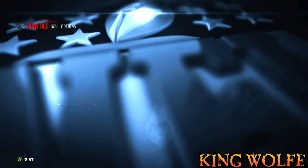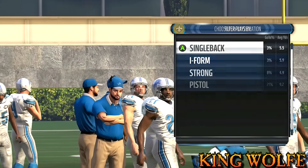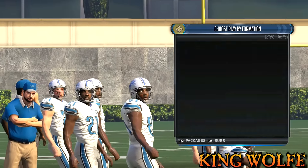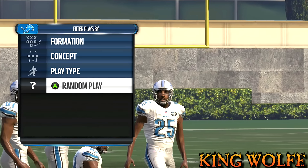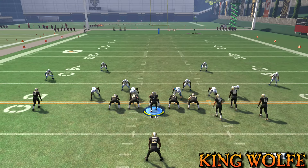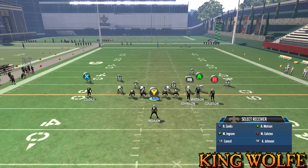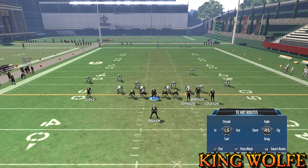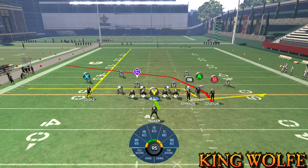Let's start the next play out of the same set — single back bunch base. The name of the play is PA Sinks Over, which will actually help you run a scheme out of this set and make it deadly. The only adjustments we're going to make on this play: put RB on a flat — Y or triangle, select RB, left trigger for flat. That changes the play. Then put Y on a pass block just like that.